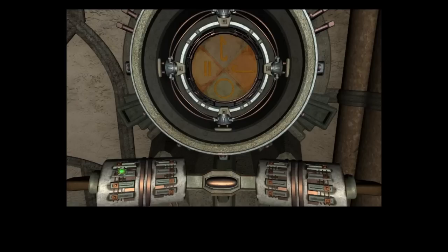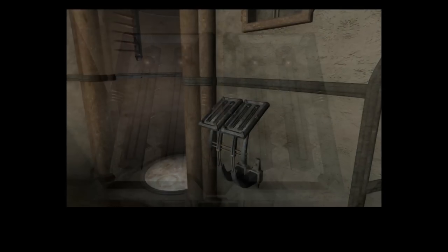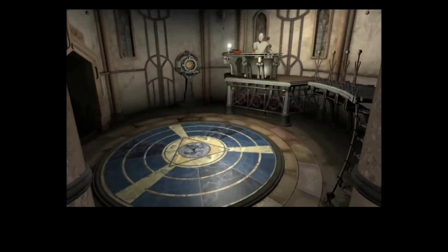Now we have to manipulate these things. Every time we click one of these, a rod comes out. We have to find the rods that match the symbol behind them — these four: the fourth one, the second one, the third one, and the third one. By doing that, the lift will come down. I'm not sure that's a safe thing, but whatever.